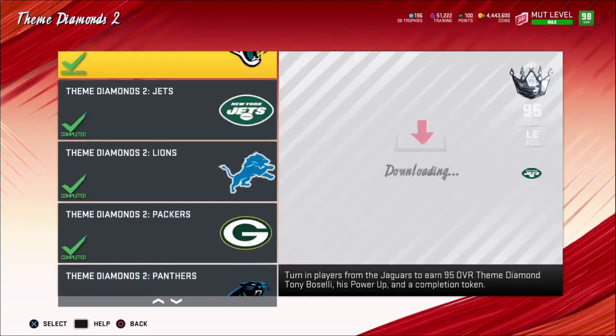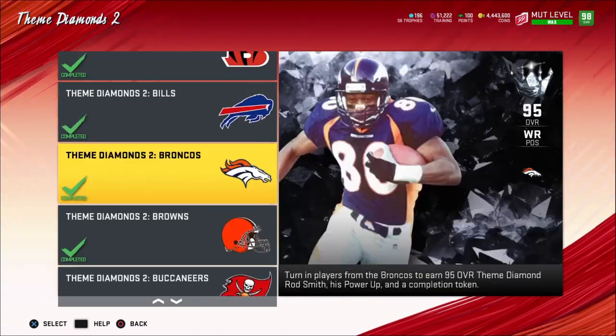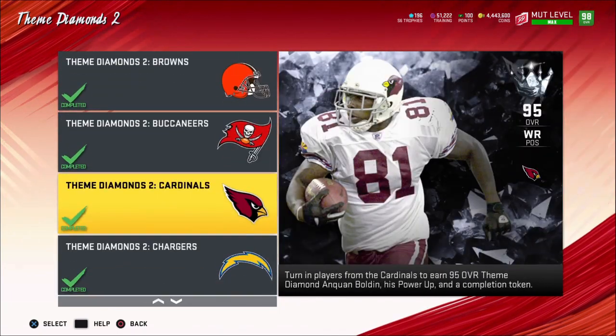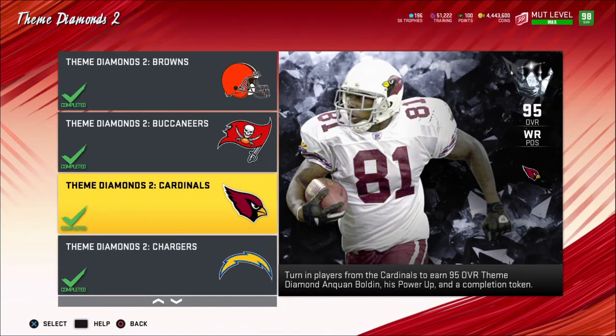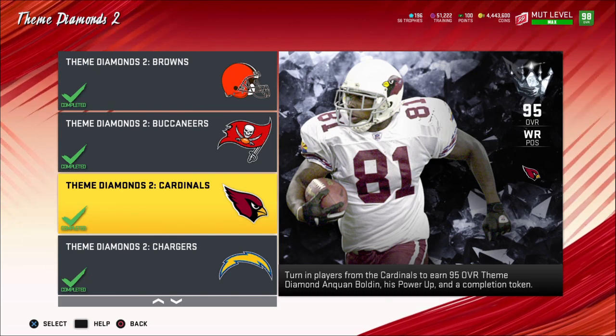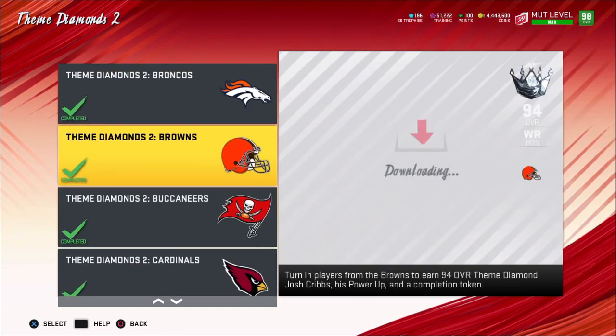If you haven't completed the Night Train Lane set and you have time, it's definitely worth it. You're going to need a lot of training to start, some coins, do some re-rolls, put them into the cards you need, buy whatever else, and then quick-sell the players. This method has been going on for a long time so there are probably a lot of videos on YouTube about it already. If you've already done it on your main, do it on a second account.